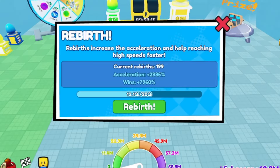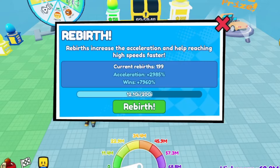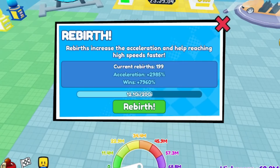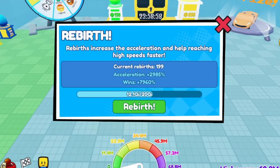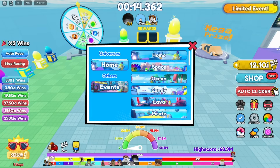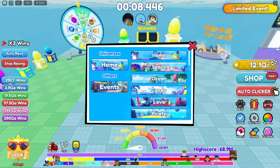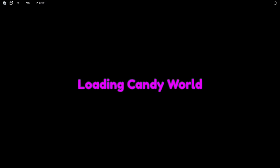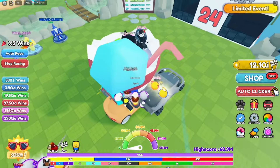The most important tip is to rebirth as much as possible — rebirth as soon as you can, because it makes you faster and gets you more wins so you can level up super quickly. Once you're rebirting you'll be able to teleport to different worlds. I'm in the Wild West right now and I can go to Candy World, Forest — you can teleport between worlds.